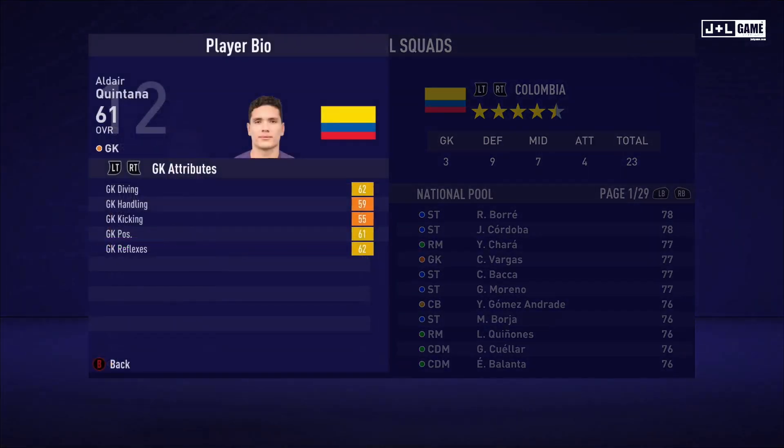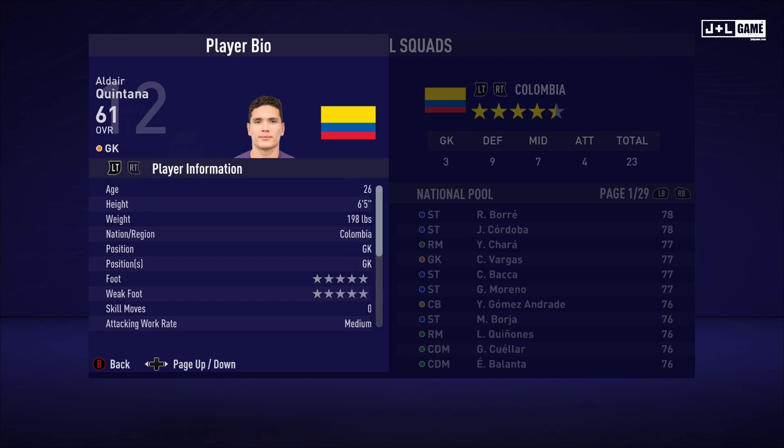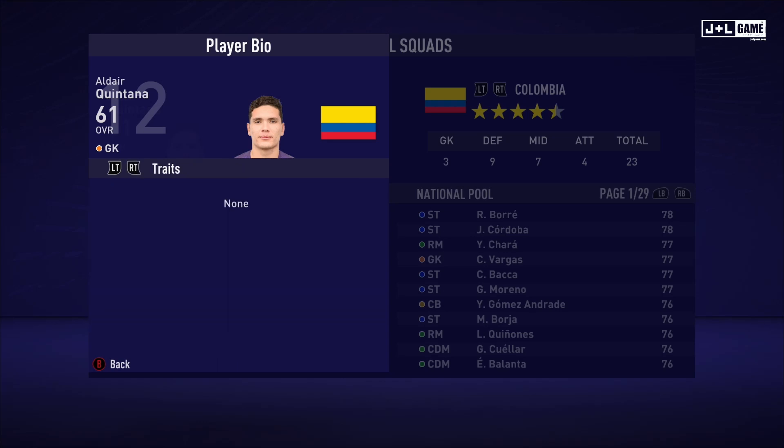Up next we have Alder Quintana with his GK attributes looking okay, mostly yellow and orange. His physical attributes are a little better than average, and his mental attributes are looking normal. Skill attributes are also looking pretty normal for a GK. Here is his player information and his traits — also no traits. We've got three players so far with no traits.